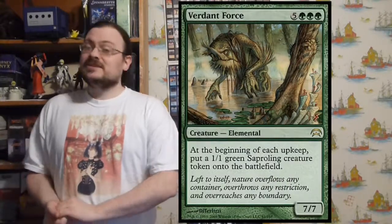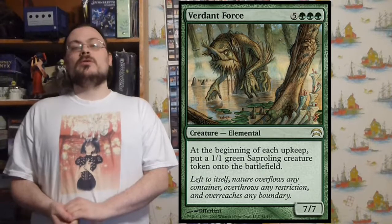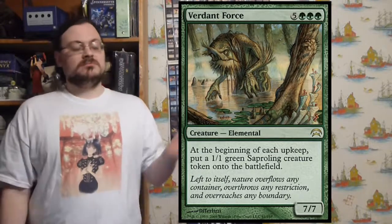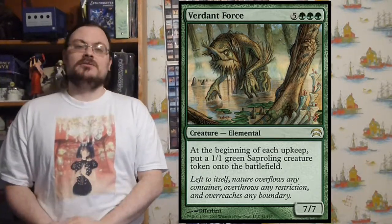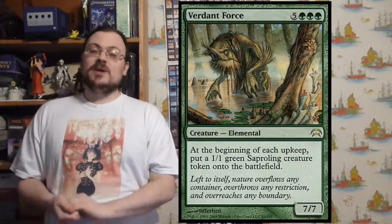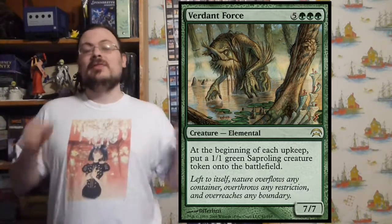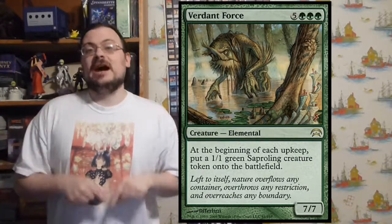Verdant Force is a 7/7 that at the beginning of each upkeep creates a 1/1 green Sapling creature token. In a big multiplayer game — say with five people — that's five saplings on each player's upkeep per round. Another five saplings, another five saplings. The number of players equals the number of saplings you get each round during upkeep, creating a lot of saplings on your side of the board.